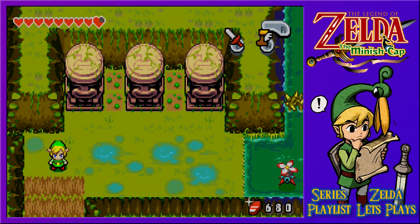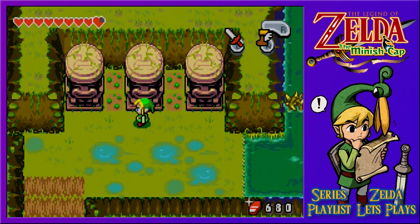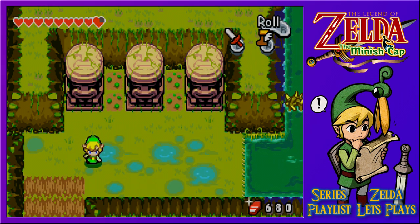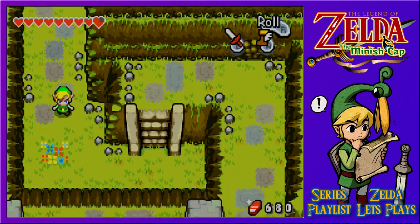Welcome back to the Legend of Zelda Minish Cap. With massive side questing done, the Cast of Wilds traversed and completed, and the bow as our latest item, with the Pegasus Boots allowing us to get over the swampy water, we head into a new area and start to explore the Wind Ruins.